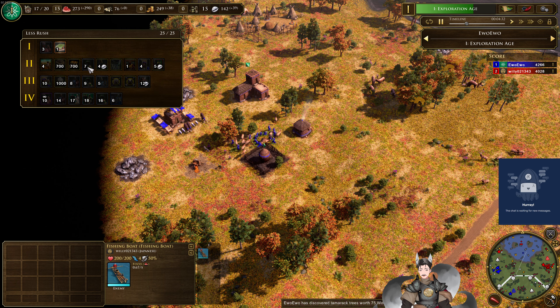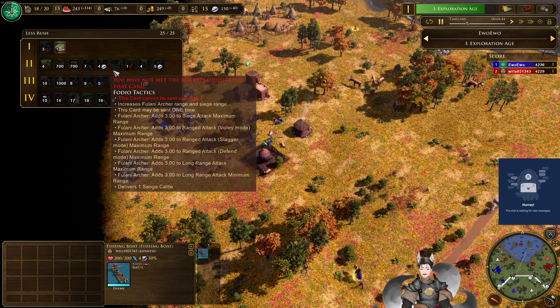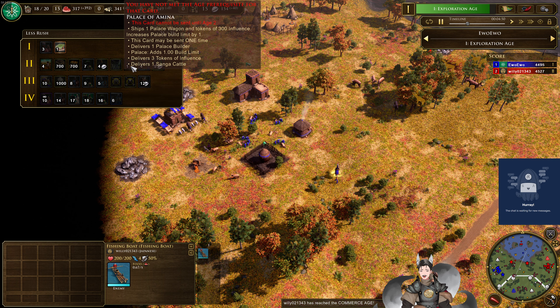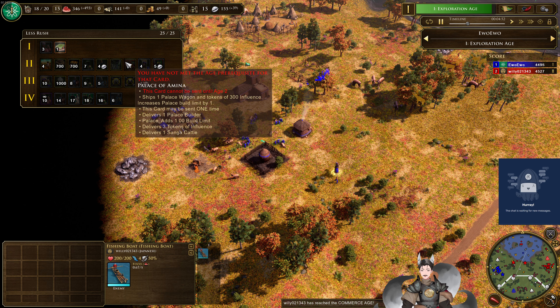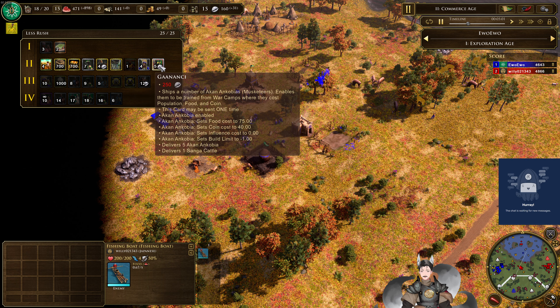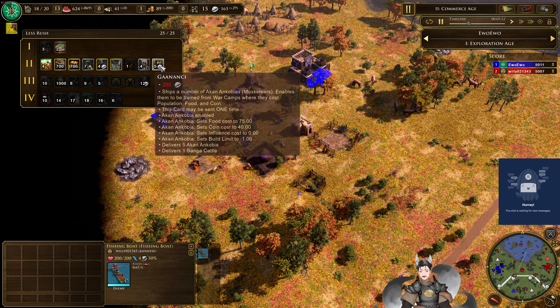He does also have some archers — Rumpfoss riders — and also enables them to be trained to Commerce Age. That's one of his influence-based units. It increases Funari archer range and siege. Palace tokens and influence if it's the crate. There's also a card — hard to pronounce — that ships a number of unique musketeers and enables them to be trained to war camps, where they cost population, food, and coin.